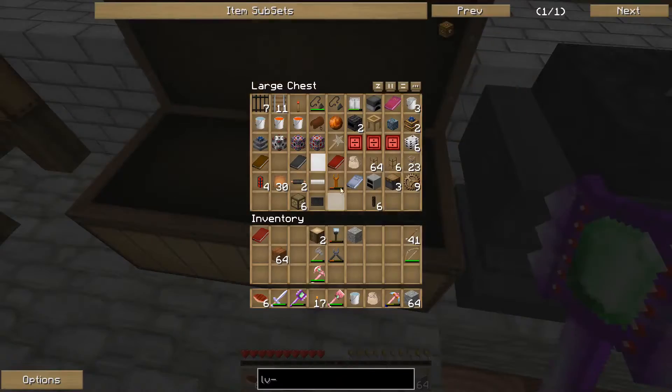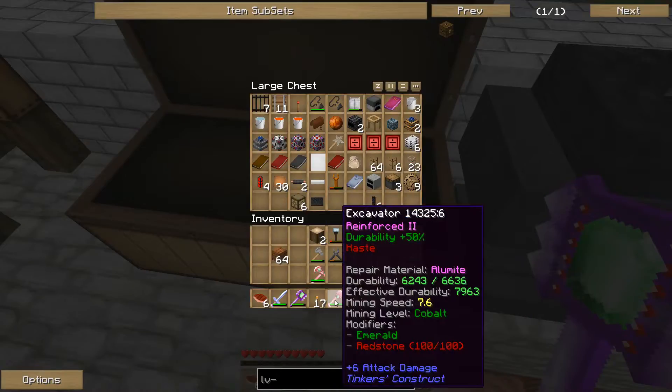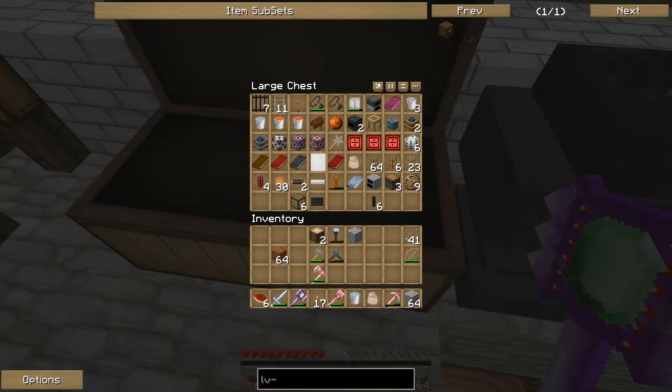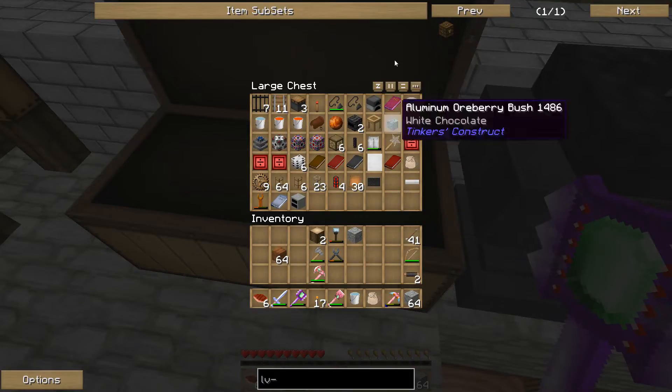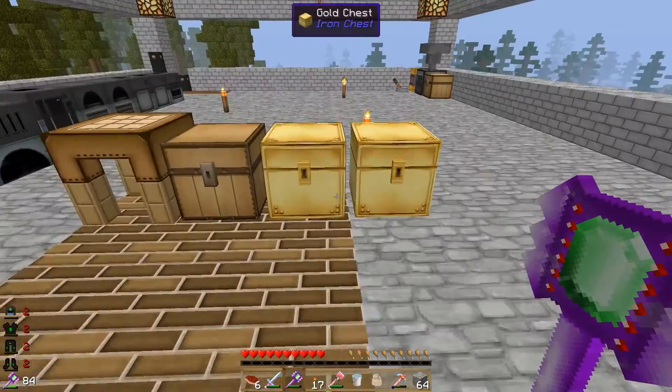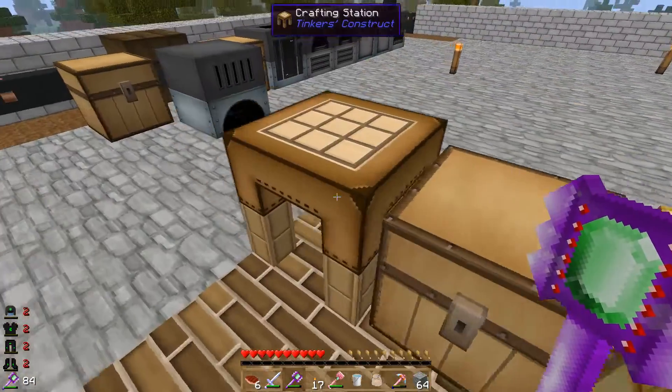Totally forgot about that. Pull that book back. I upgraded my axe and my excavator a little. Let's rearrange that. What was I wanting? Copper cable. Do I actually have any copper left? I think I used most of it.